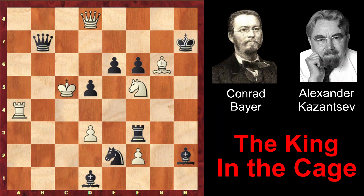First the bishop is sacrificed — Bishop takes g6 check. King takes g6. Now the knight is under attack, but it's sacrificed too. Queen g8 check. If King h5, then Queen g4 would be checkmate. That's why black must accept the sacrifice of the knight too. King takes f5. Queen g4 check. King e5. Now the king is right in the center of the board and it doesn't have many squares to move.